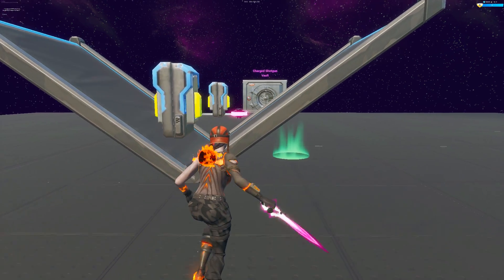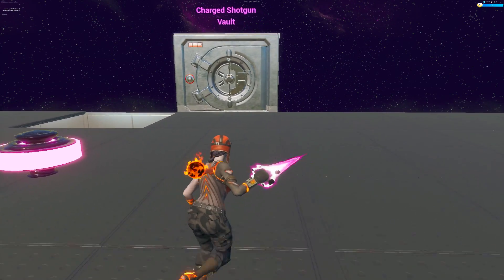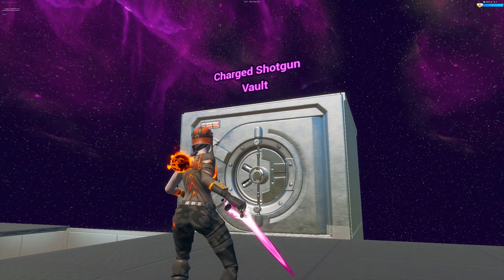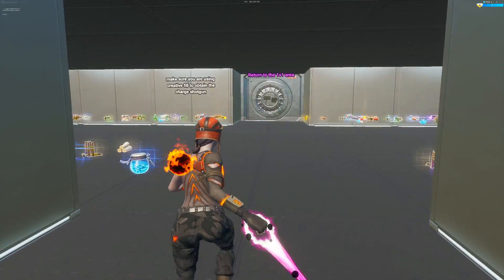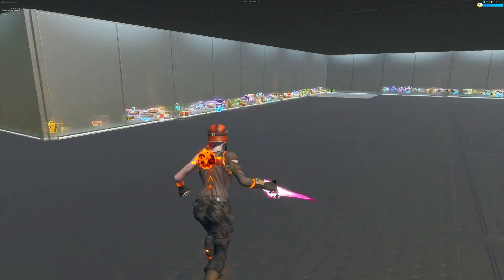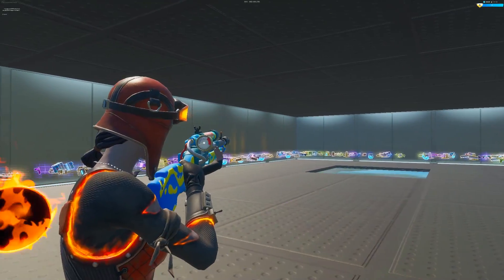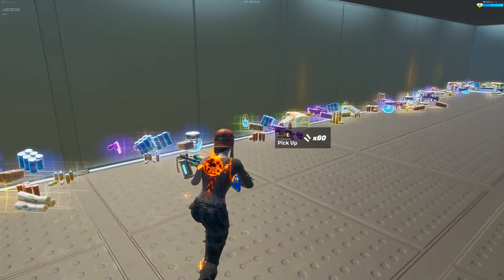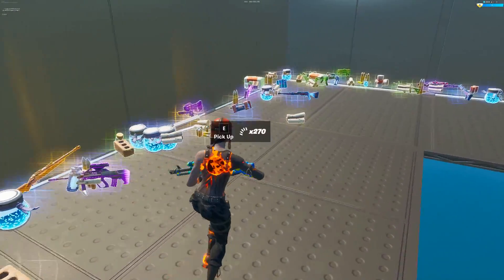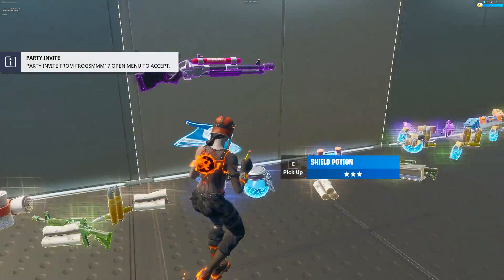Once it has loaded in, you'll notice something new straight away in the BHE map. As you can see here, it says charge shotgun vault. If we go ahead and press E to enter it — boom — this is where you'll be able to find a charged shotgun, and I spot one straight away. It's a gold one and, as you can see, it's in my inventory right there. There's a purple one as well, but you've just got to skim through the loot and you will eventually find it.